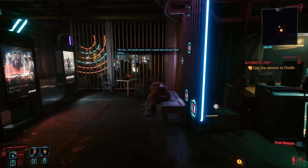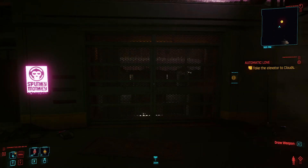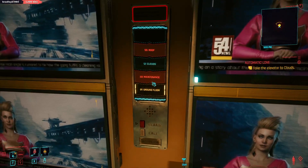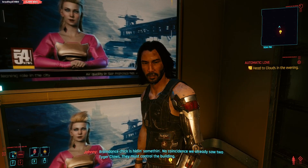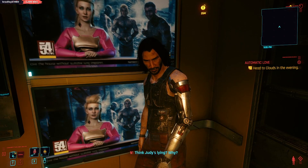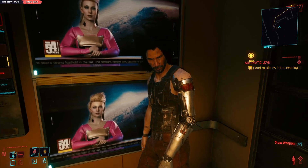People think I killed... what's his name — Arasaka? I think he owns the company, but it was really his son who did it. Take the elevator to Clouds. What have I missed? Braindance chick is hiding something. No coincidence we already saw two Tiger Claws — they must control the building. Judy seems nice. Judy's lying. Why? Little something called intuition, V. Never heard of it. So what you meant to say was you're full of shit. Militech has announced plans to establish a new colony — head to Clouds in the evening.